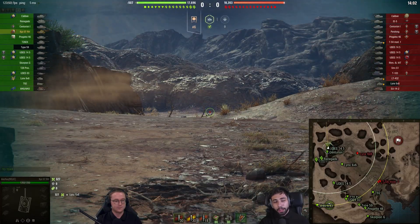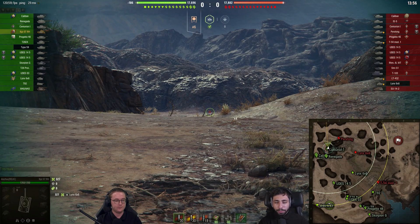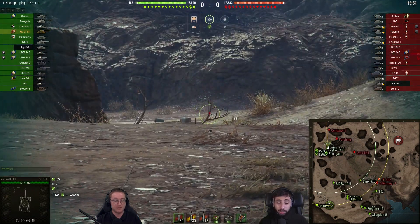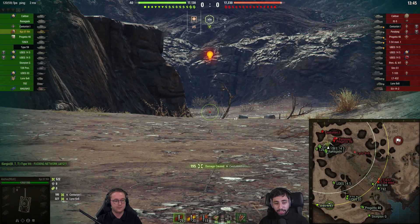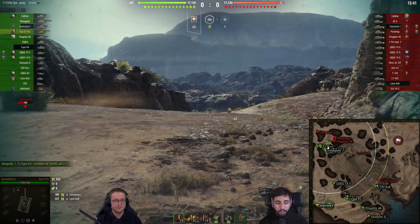While it's not a high-caliber derp gun that's going to take off all your HP instantly, the fact that it has about a 3-4 second reload with a really high penetration for HE shells at this caliber and at this tier, it's really, really brutal. He's switched back to AP because he knows he's going to be firing on the sides of tanks that are crossing, and he manages to get a perfect penetration into that Centurion 1.